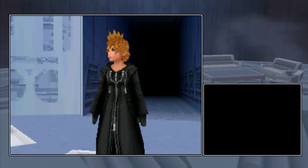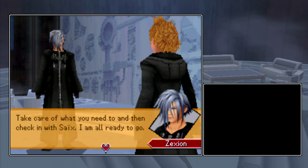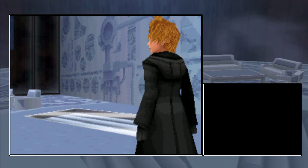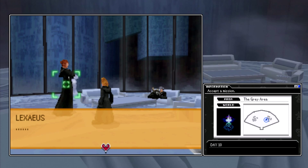The organization defeats the Heartless in order to collect hearts and complete Kingdom Hearts. But I don't know what that is, or what it does. I don't even know what a heart is. Good morning, Roxas — I shall be joining you on my mission today. Take care of what you need to and then check in with Saïx. Let's go ahead and talk to Zexion — he has absolutely nothing to say, which kind of fits his character. Let's go ahead and talk to Saïx and get our mission underway.